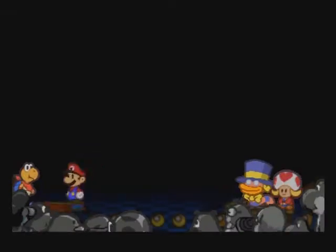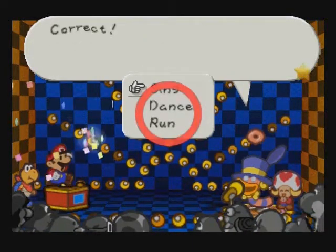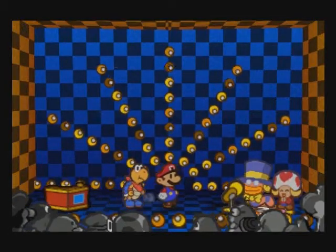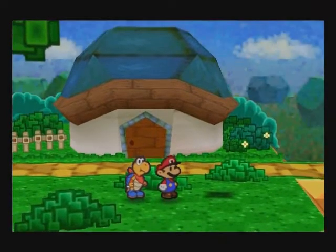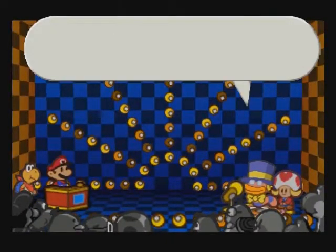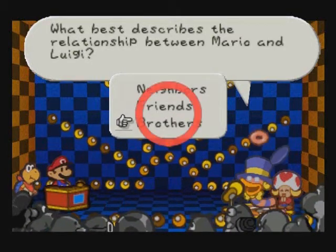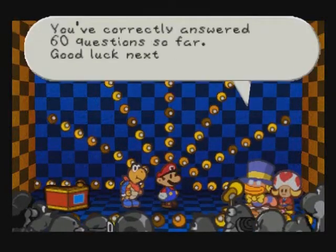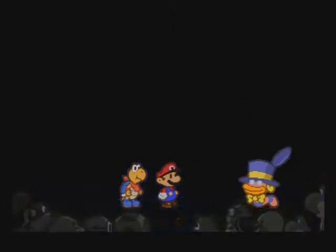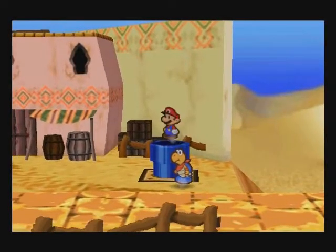We're almost done — woo-hoo! Question: What best describes the relationship between Mario and Luigi? Come on Mario, you can get this right. They're brothers. That would be embarrassing if Mario got that one wrong — indeed a massive brain fart. That was question 60. That's as far as I can go. There are 64 questions, but the rest I can't answer until after the next chapter.